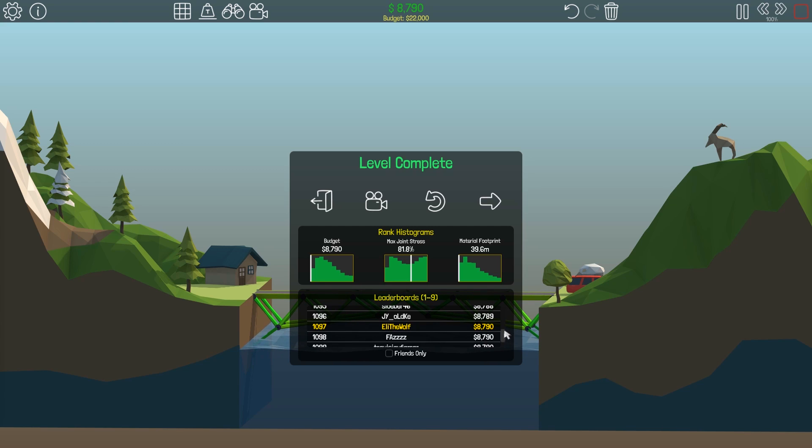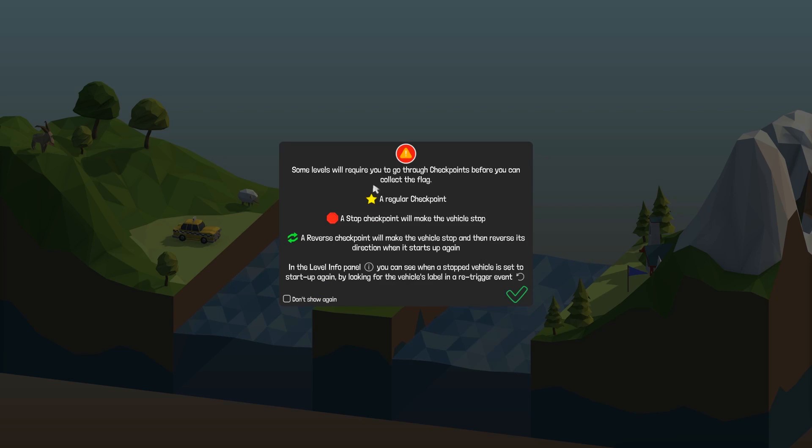Some levels will require you to go through checkpoints before you can collect the flag. There's a regular checkpoint, a stop checkpoint where the vehicle stops, and a reverse checkpoint that makes the vehicle stop and then reverse direction. I don't know why any vehicle would ever want to do that on a bridge — I'm pretty sure that would be illegal.